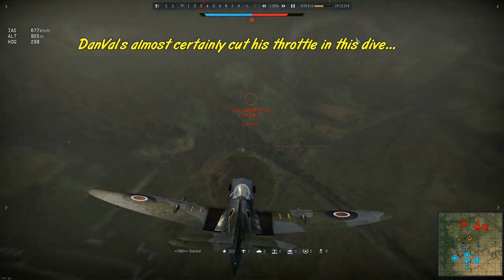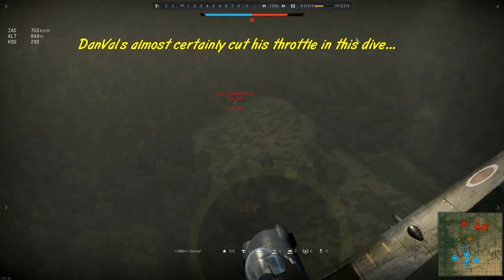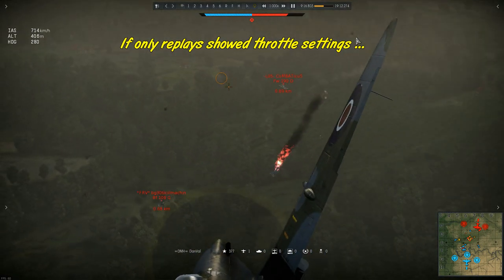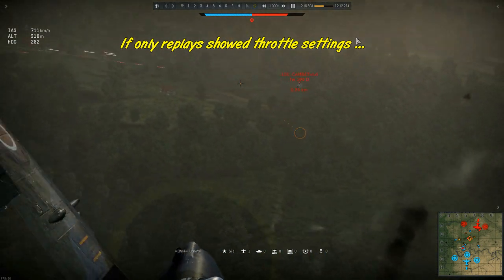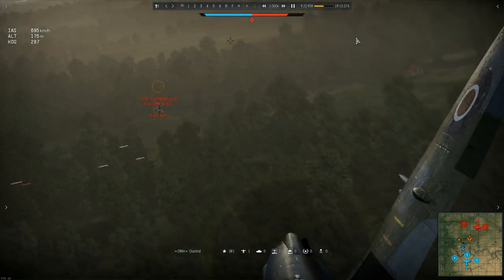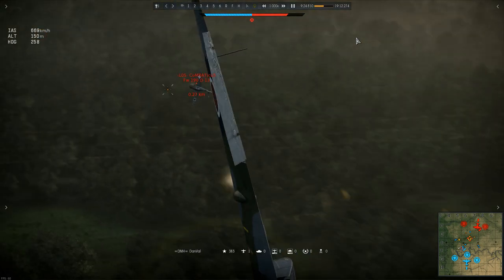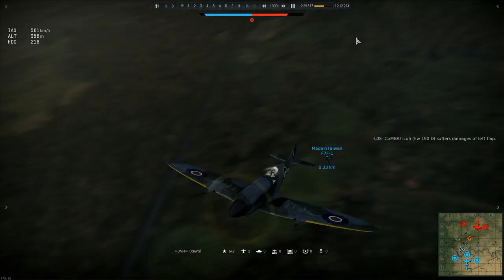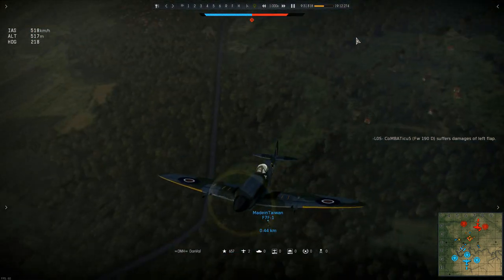Not to take anything at all away from Dan's achievements in this battle, but on the whole this is a really bad German team. Look at all of those lawn mowing fighters. They've squandered whatever speed they had, so when a superior dogfighting plane catches them with an energy advantage, there's nothing they can do — as illustrated there with the 190 being helpless to escape Dan's accurate close range burst.